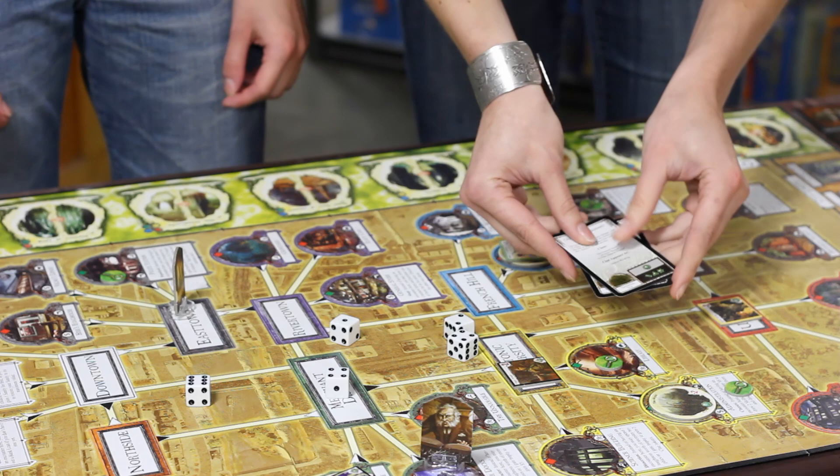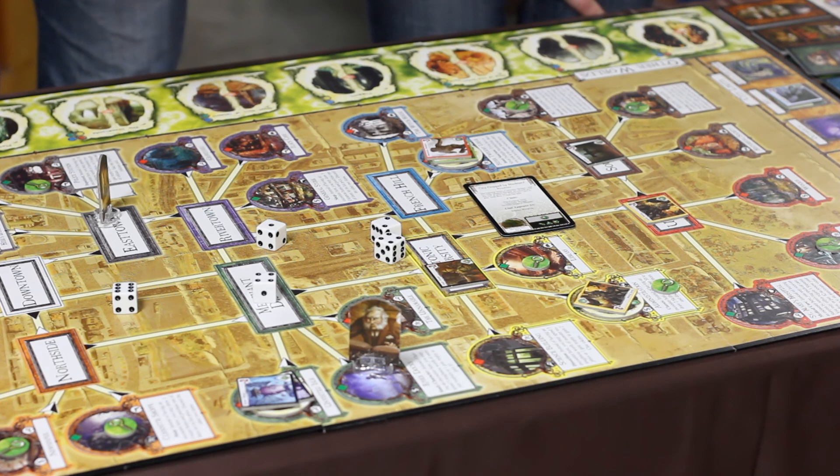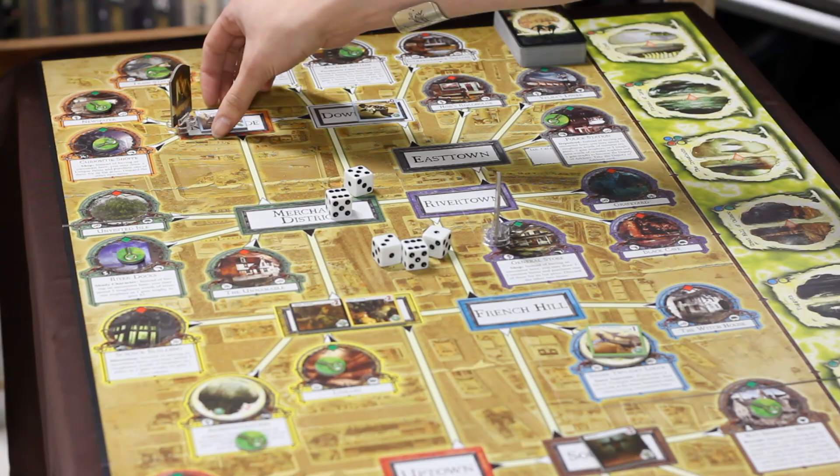The final phase is the Mythos phase. This is where new clues appear on the board, new monsters come out through the existing gates, and the monsters already there are able to move around, creating new obstacles for the players.